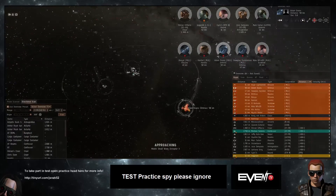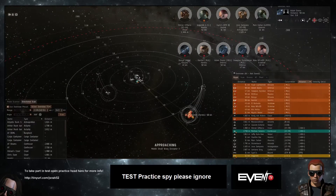A kite team requires really delicate piloting to win. You've got to stay out of range of enemy tackle, be able to react quickly to incoming tackle to get away from it, and coordinate as a team very fast. It's a lot more intense generally.